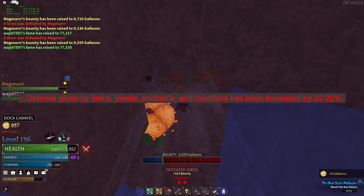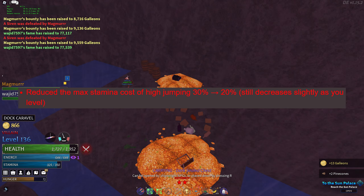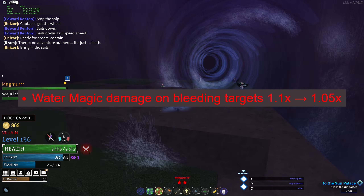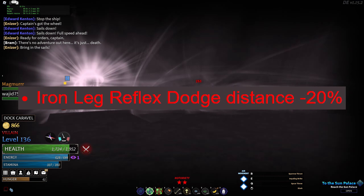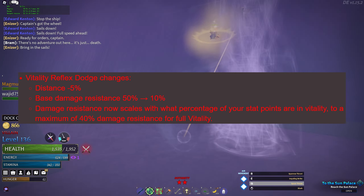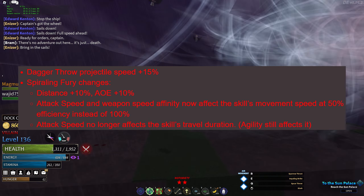Defense given by items, jewels, enchants, and modifiers has been increased by 22.22%. Reduced the max stamina cost of high jumping from 30 to 20%. Changed the imbue affinities of certain magics. Decreased water magic's damage on bleeding targets from 10 to 5%. Iron Leg's dodge reflex distance has been reduced by 20%. Vitality's dodge reflex damage resistance now scales with the percentage of vitality in your build, to a maximum of 40%.